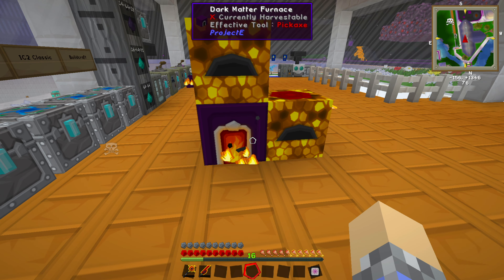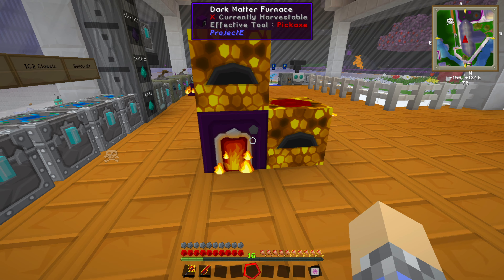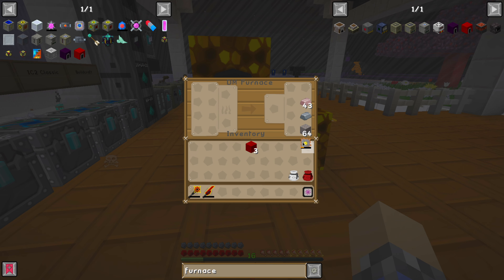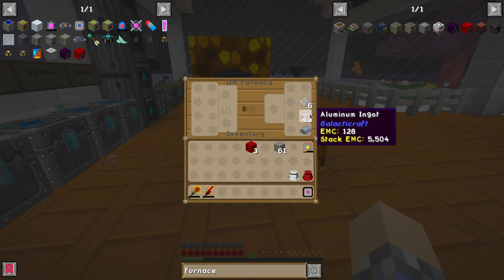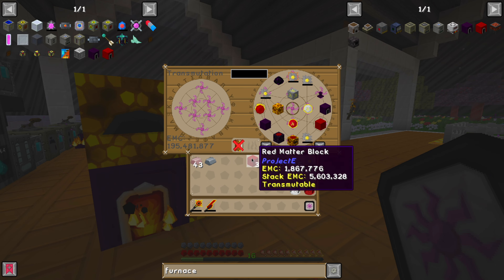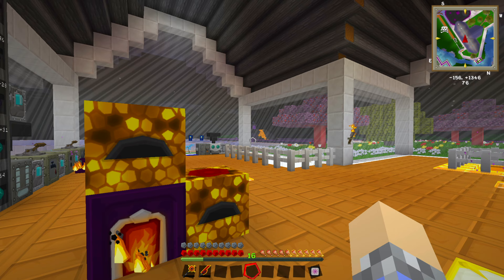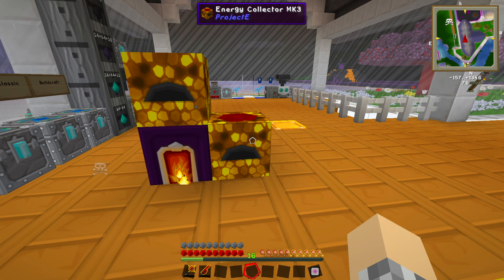When given the chance, the machine will take EMC from nearby collectors and relays, as well as Kleinstars in the fuel slot. So you could put a Kleinstar here if you wanted. I accidentally demonstrated that with a circuit plate — now I just have those and I can't really do anything with them. Get rid of the stone, get rid of all that — cool, there's that. It's pretty neat, I like it.